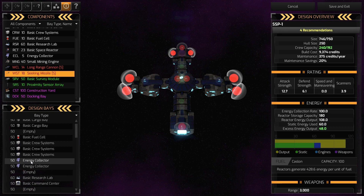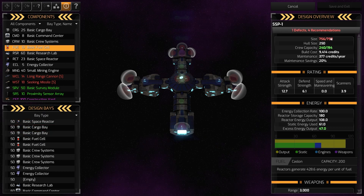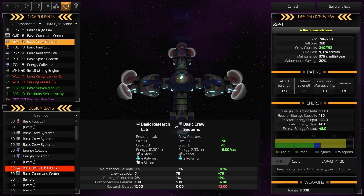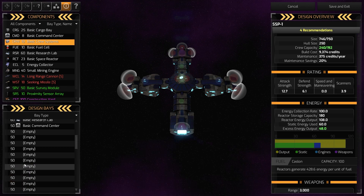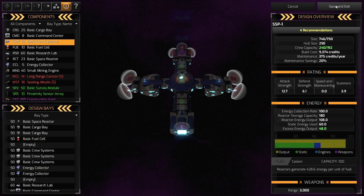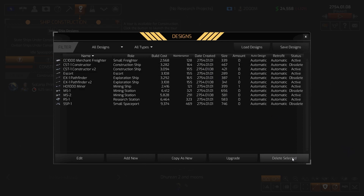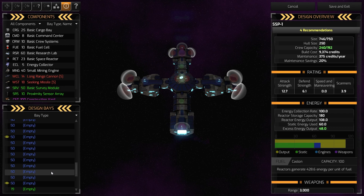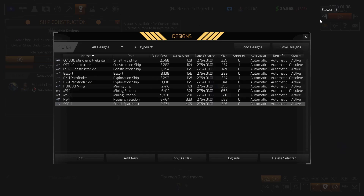I think this is an okay spaceport setup, though I have no idea what the meta is. We have enough static energy and power for it, though we lack extra fuel cells — they weigh 10 size which would push us over. The crew rating is 75 for now — research can improve these dramatically. The basic research lab has a size of 60 and only one general port slot. Saving that, marking the old one obsolete, and activating the new version. We've got two construction yards and a proximity sensor on the main station.